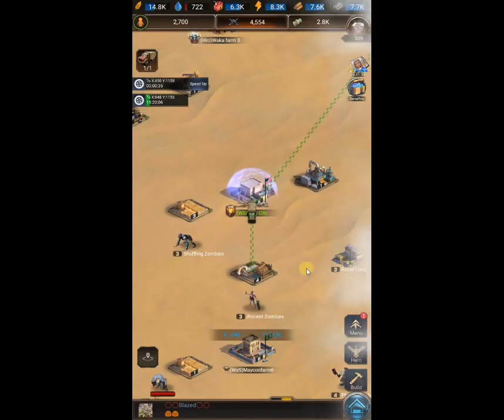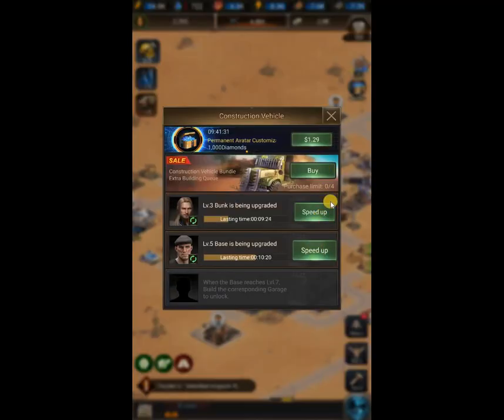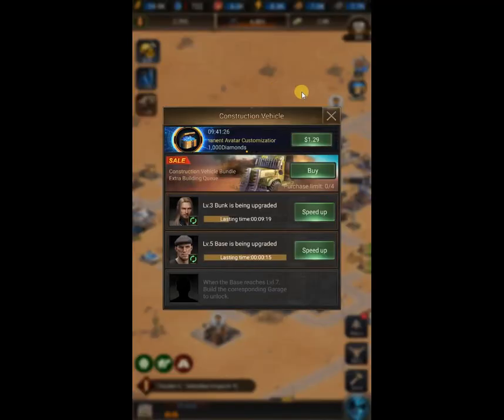Also, please remove all the useless buildings from the map — they have no use and they just drain your energy. You don't want to lose energy for nothing.